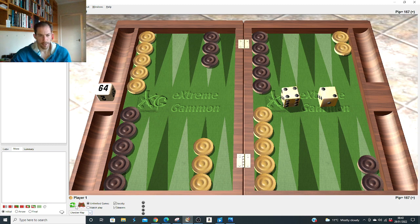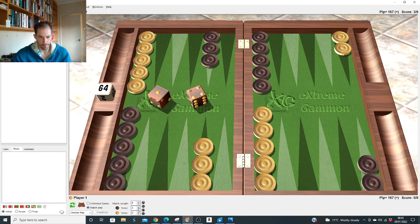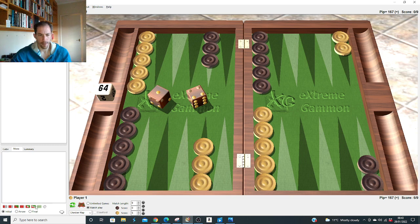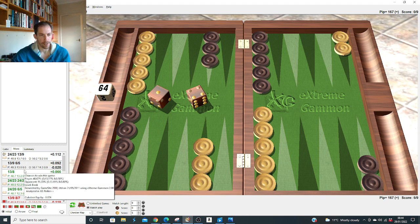Even at a nine-point match with black trailing badly, it's probably wrong to make the aggressive 4-1 double-slot play. Interestingly, even when black's down in the match it would be a bigger error to slot than for money — I have to think about that. I would have thought you'd want to play more aggressive. Slotting wins 13.6% gammons — so double-slotting with 4-1 doesn't even win more gammons.